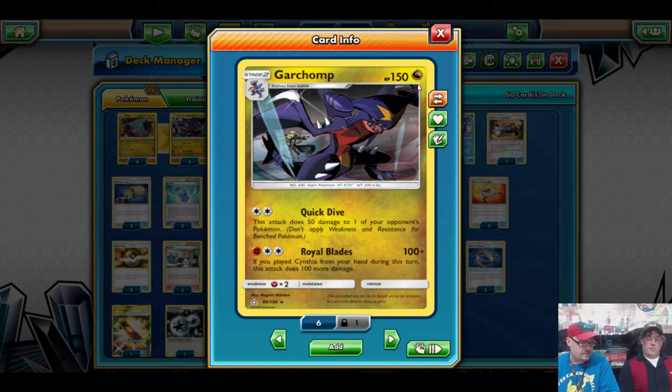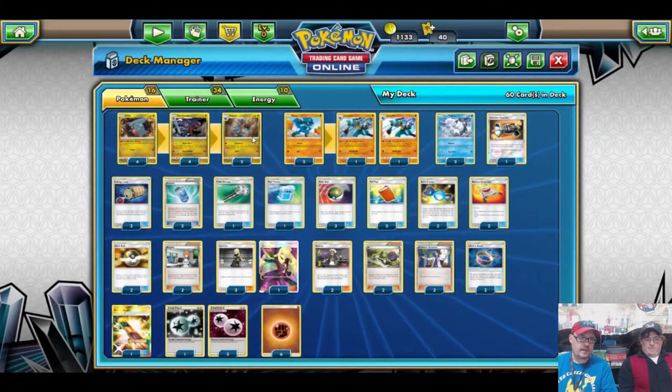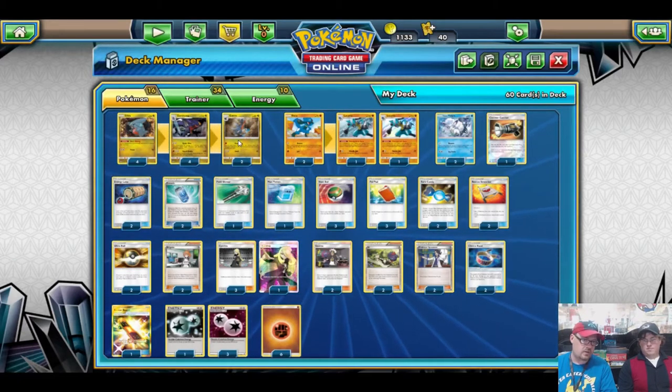And you're weak to a meta weakness — Gardevoir. But Gardevoir really hasn't been a thing much lately because Metal has been kind of holding it at bay. You'll still see it, but it's not really gaining as much traction. So we run a 4-2-4 line of Garchomp.